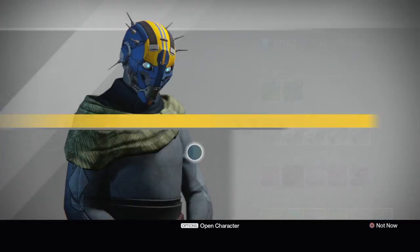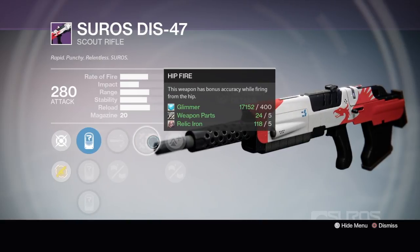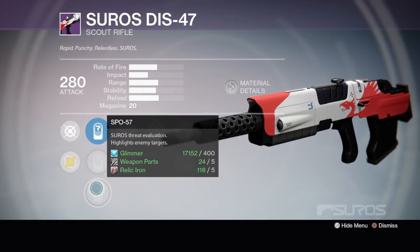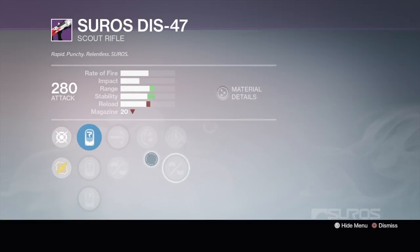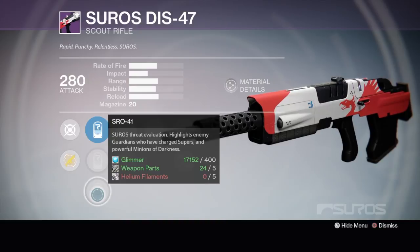If you put injection mold, perfect balance, and Rodeo together, not bad — but when I have a fast firing scout rifle I like full auto. This next one has Hip Fire right off the bat — that's a completely useless perk for a scout rifle. High caliber rounds, expanded magazine, and SPL 57 — we're gonna steer clear of that one. The last one has Rodeo again and a different site.